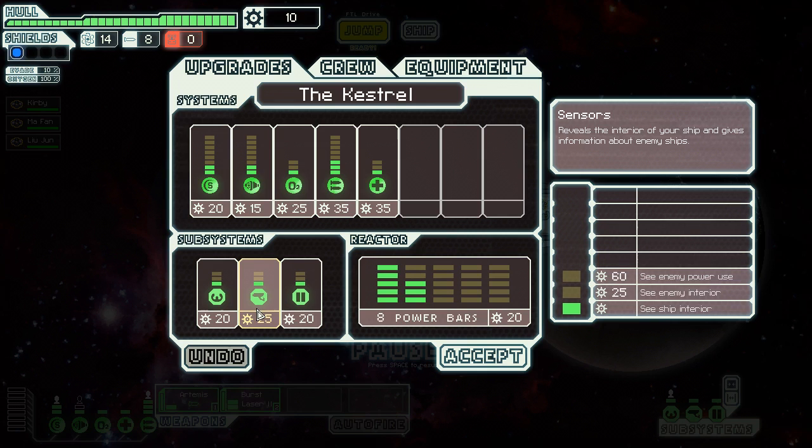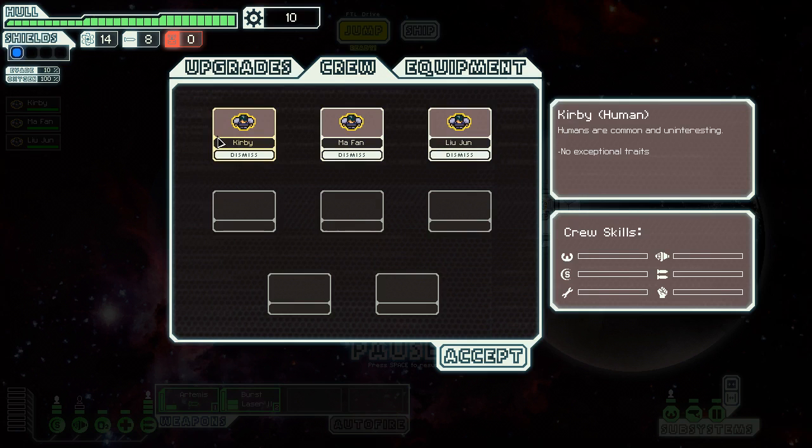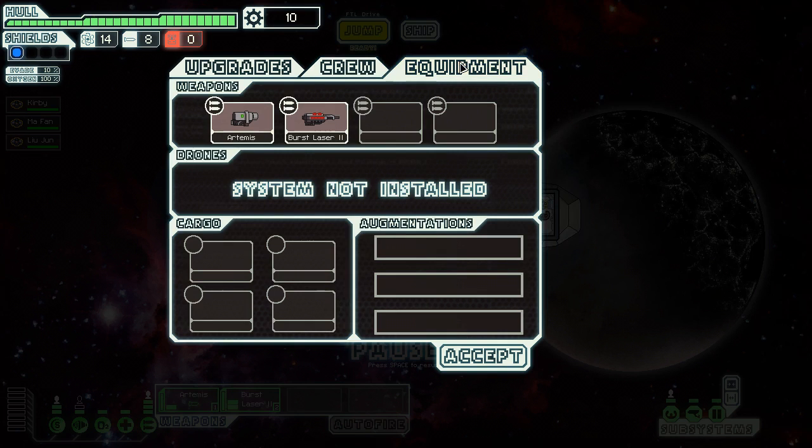The door system, when upgraded, means enemies can't just walk through — they have to break through before reaching the next room. That's useful because you can be boarded in this game. Crew members: humans have no special skills at all. There are several other races — one with faster repair rate, one better at combat, one with a lot of health. There's also a hidden race I won't spoil.